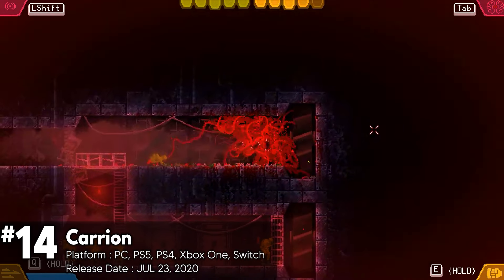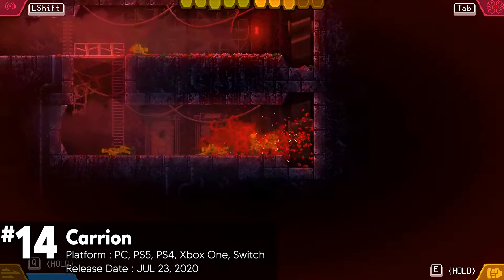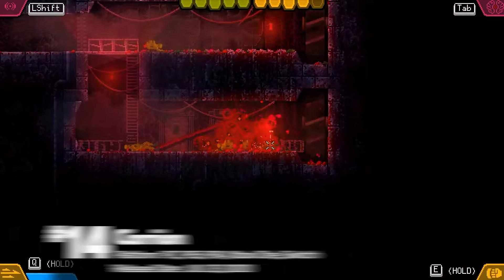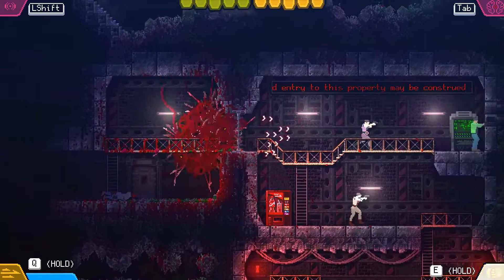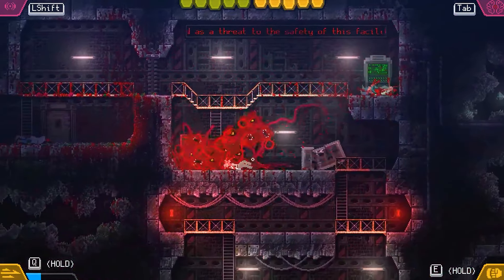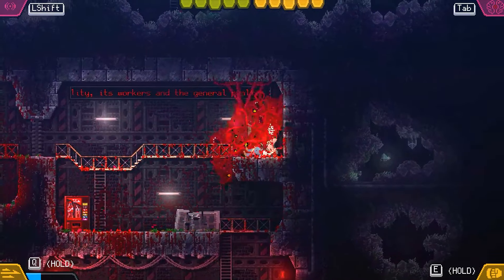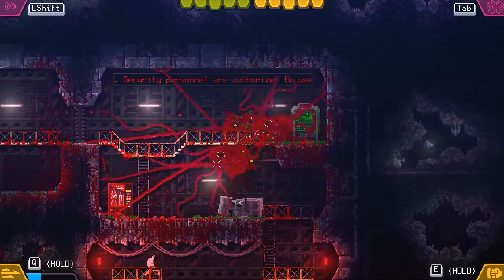Carrion is a 2D pixel art game with a Metroidvania structure. It's a stealth horror game described as a reverse horror game, in which you assume the role of an amorphous creature of unknown origin, stalking and consuming those who imprisoned you. It allows players to control a tentacled monster whose goal is to make its way through a facility, stalking and killing humans in its path, and then grow and evolve as you tear down this prison and acquire more and more devastating abilities on the path to retribution.